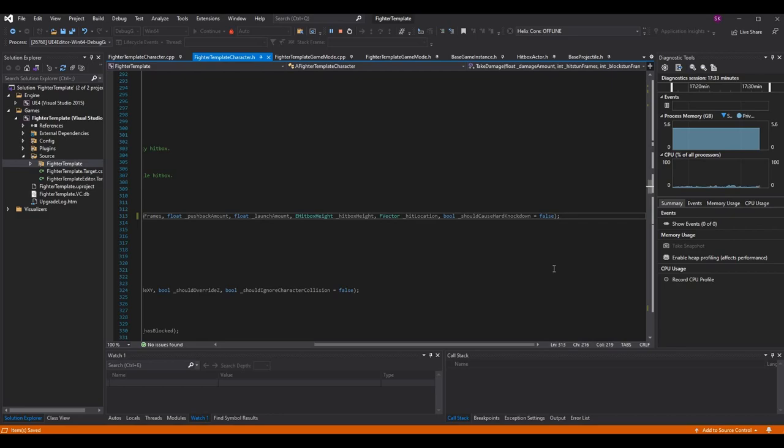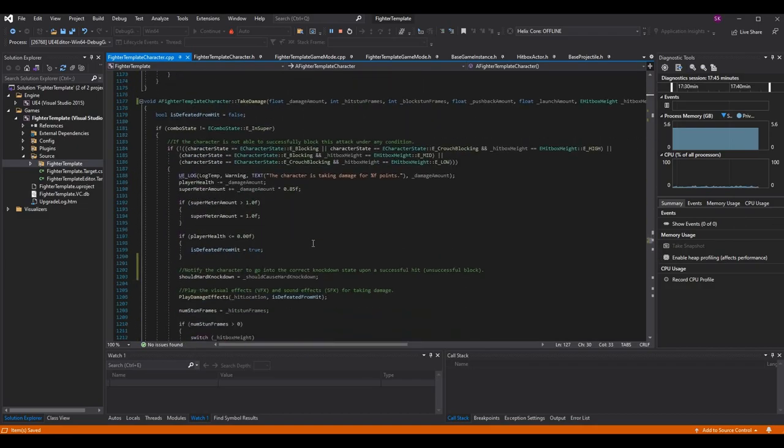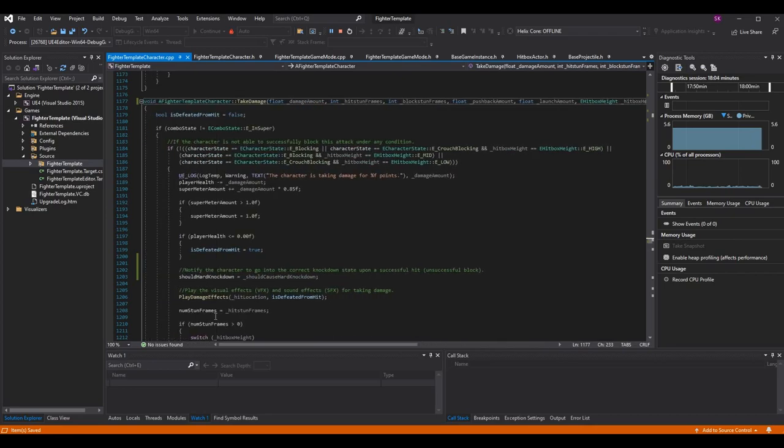When you update the header you have to update the function in the CPP as well. Add 'bool should cause hard knockdown' to the parameter list — you don't need the equals-false default in the CPP as long as it's defined in the header. For the hard knockdown logic, I'm doing it on throws and grapples as well as standard attacks, but I've decided to avoid hard knockdown on blocked attacks for now since the throw logic will be getting more advanced updates.